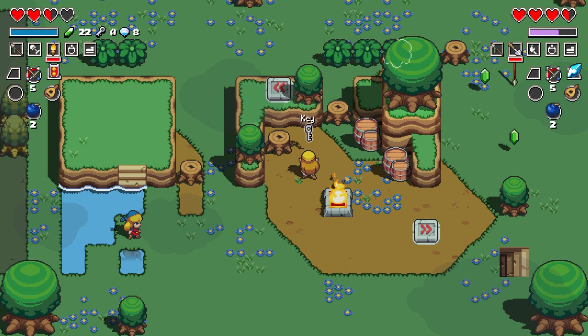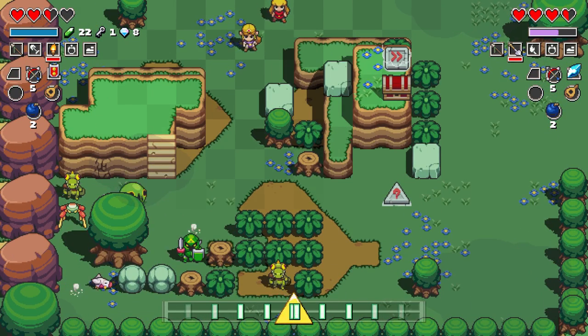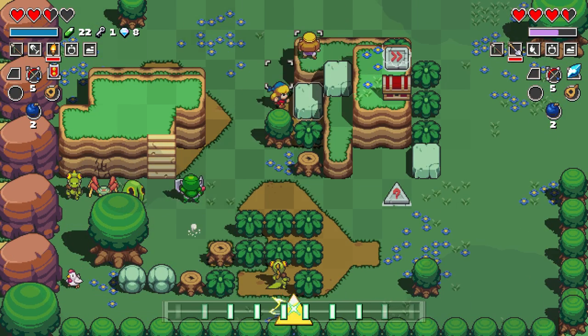There are three playable characters that you'll find along the way that have a few differences to how they play, and a co-op partner can jump in at any time to help you out, which works better than I ever would have expected.